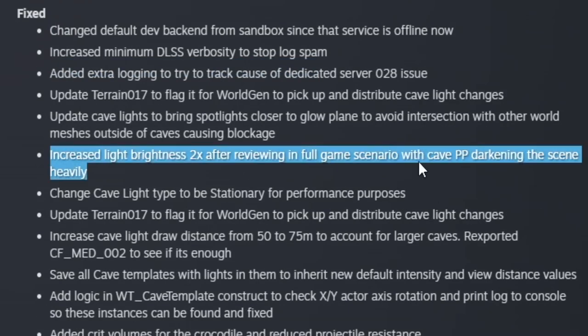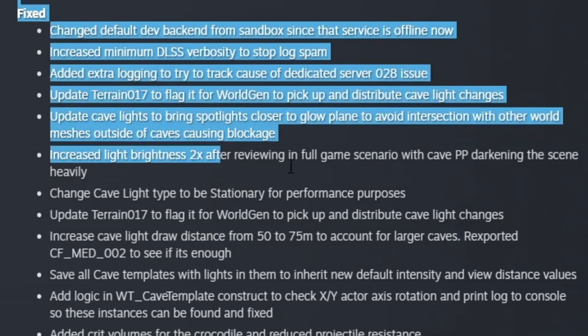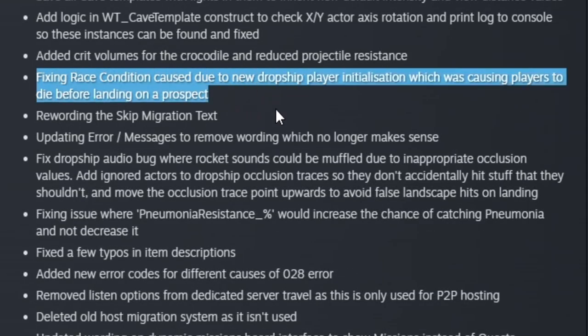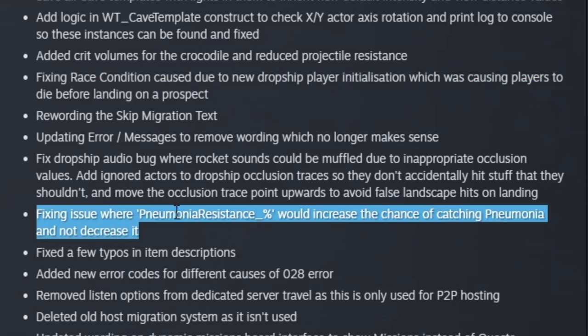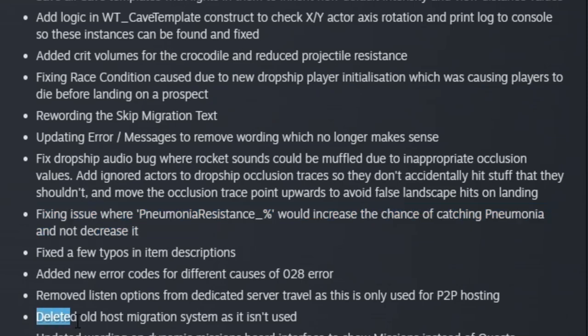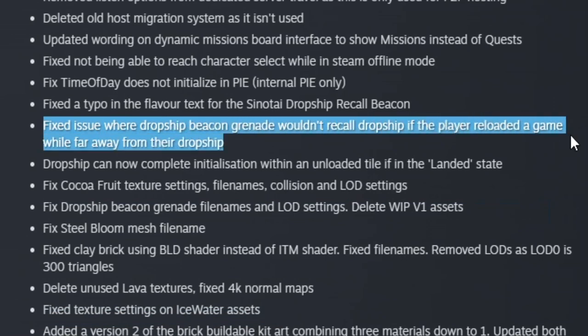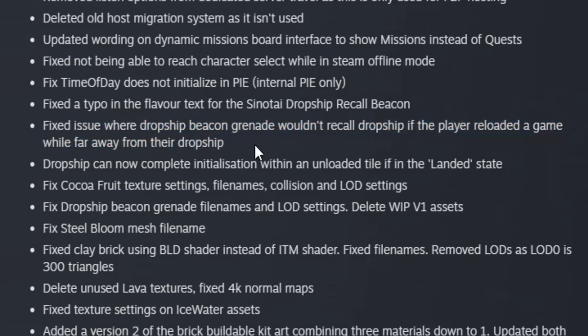In the fix section this week, they increased light brightness two times after reviewing in full game scenario with cave post-processing darkening the scene heavily. They fixed the collision caused with new dropship players that was causing them to die before coming down on the prospect — basically it fixed the dying-on-landing issue. They fixed the pneumonia resistance percentage, which was increasing the chance of catching pneumonia instead of decreasing it. They deleted the old host migration system as it wasn't used. They fixed an issue with the dropship beacon grenade that wouldn't recall the dropship if the player reloaded a game while far away — it'll now just teleport you into your dropship.